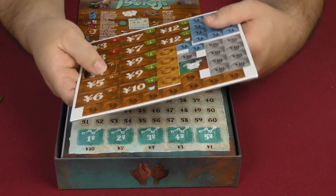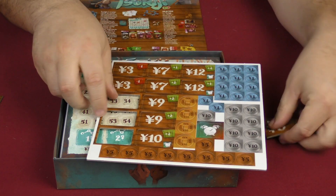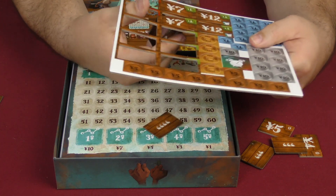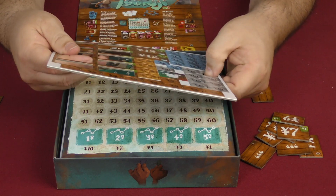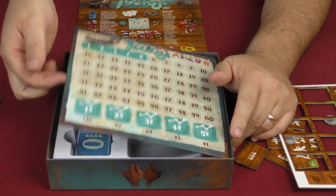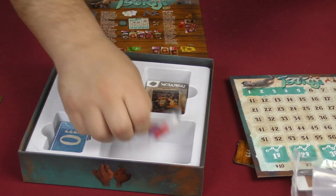These components are all popping out really simply and the quality is pretty good. They have different numbers on the back. These are punching out pretty well — my fingers don't fit in here very well, but they're done nicely. The money punches out well too. We have a board where the score and money will be tracked, and they give you some bags, which is good.